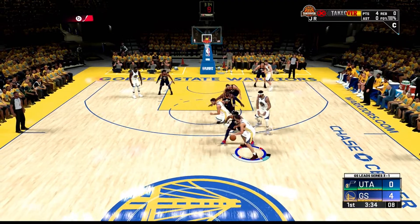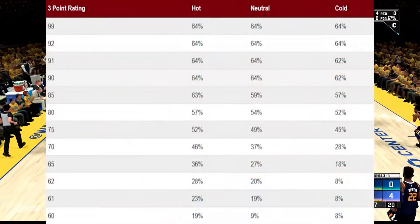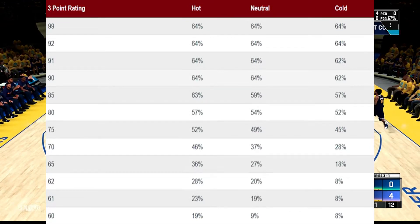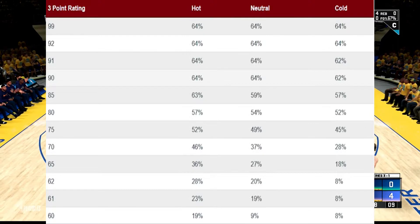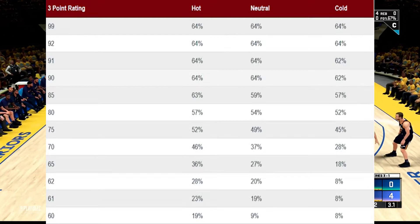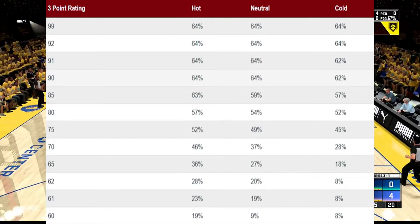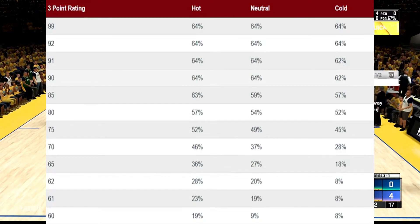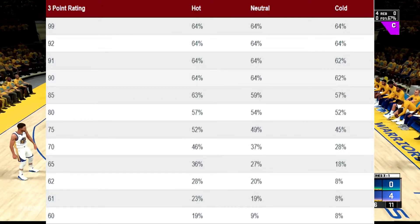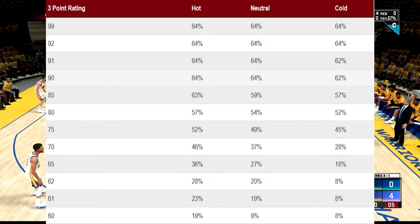This will give you an idea of exactly what the hot zones and the Hot Zone Hunter badge does as far as your consistency with the shot. In this chart, these are shots that were taken with different overall three-point ratings without the Hot Zone Hunter badge activated. You can see that if you have a high overall three-point rating, the hot zones and cold zones don't really matter much. For example, with an 85 three-point rating, a hot zone gives you a 63% chance of making it, neutral is 59%, and cold is 57%.